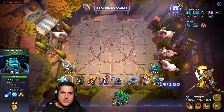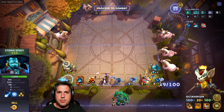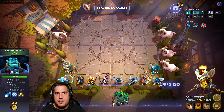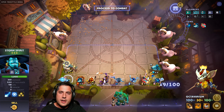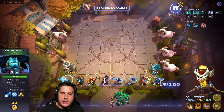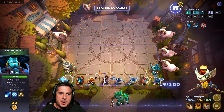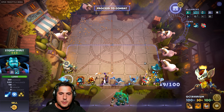But now, at 3-stars, whenever he casts Ball Lightning, he applies an attack speed debuff and an additional 150 magic-based damage to the target. In a Delta Slam, he applies that damage to everybody being hit by the Delta Slam. It's actually a huge buff to Spirits, especially if you're able to pull off a 3-star Storm Spirit.